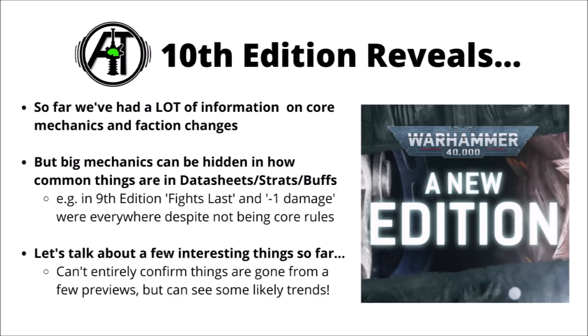Things like which unique rules, buffs and debuffs are commonly spread among the unique abilities of the many armies of 40k. In 9th edition, examples might be the Fights Last rule, which was really quite a big deal to a bunch of armies, but wouldn't be apparent from the core mechanics. Also things like minus 1 damage, a powerful defensive buff common to many units but not obvious in the core rules. Today we'll talk about four examples maybe only obvious by their absence, and while we can't 100% confirm some mechanics are dead, when a whole bunch of previewed units lose a rule, it feels indicative.